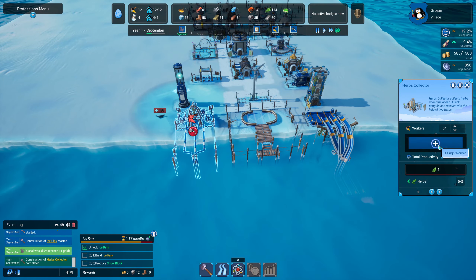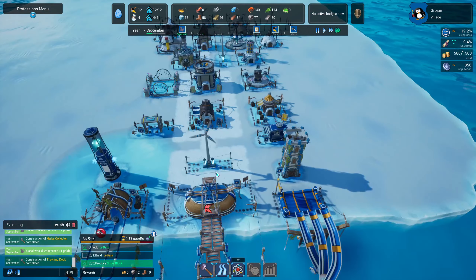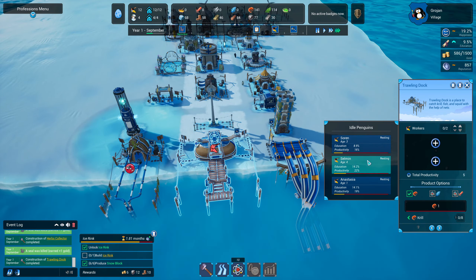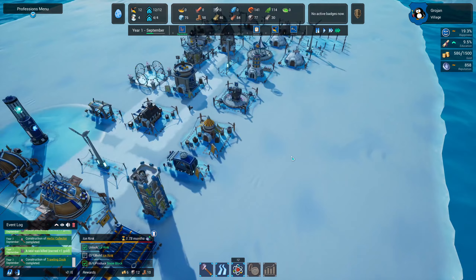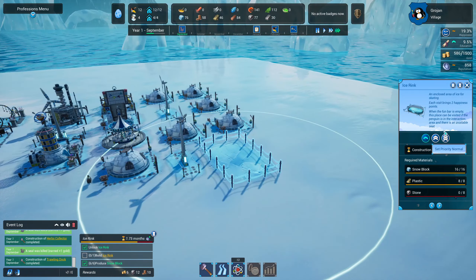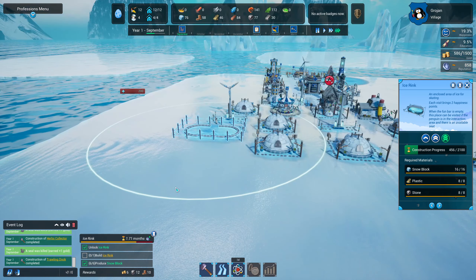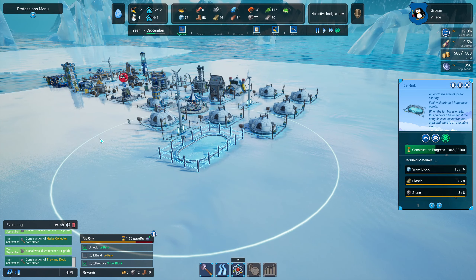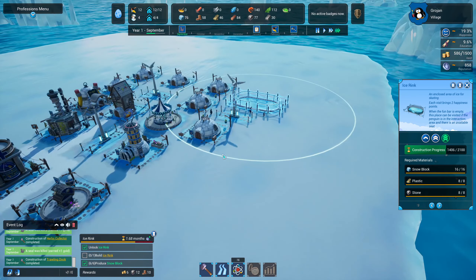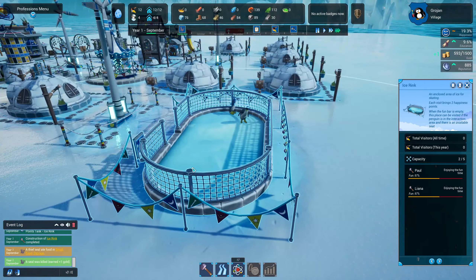This trolling dock needs someone working — we'll get Leo. The second trolling dock needs staff too — we'll get Selman and Anastasia. Our ice rink should be coming next — let's prioritize it. It's got everything in it and it's just being constructed. We're going to get a big group of seals attacking in September. We've completed our task on time and our penguins are having loads of fun in the ice skating rink!